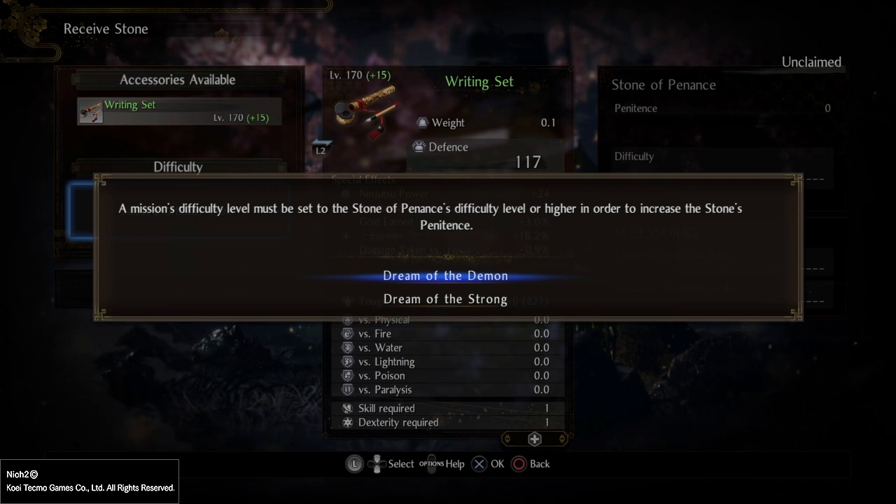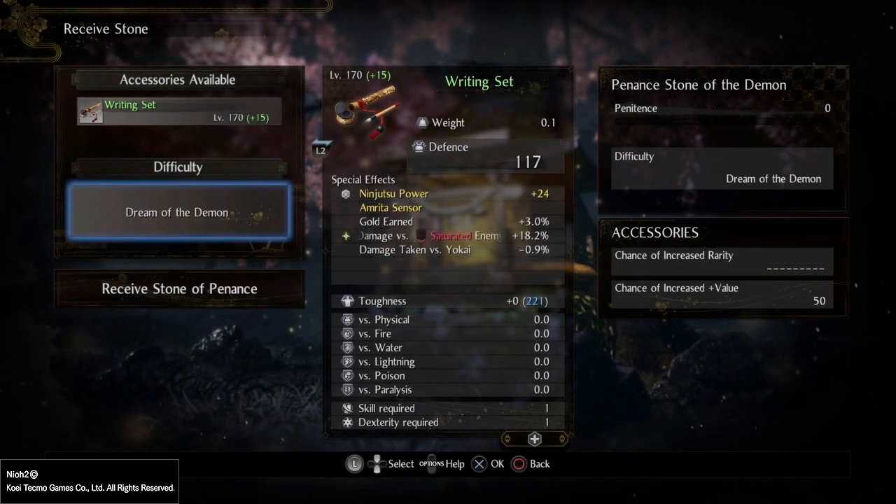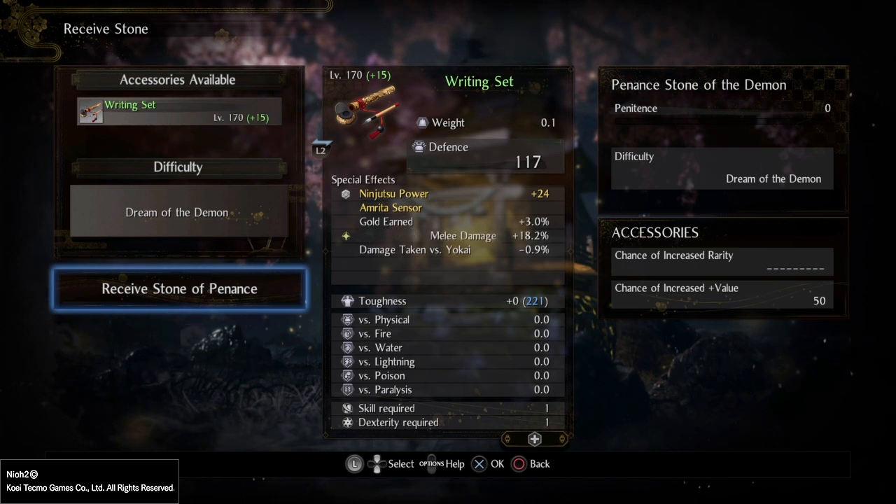If you're a veteran, you will want to finalize your missions on Dream of the Demon — the Darkness in the Capital mission — so you can move on to Dream of the Wise. If you're a newer player, go to Dream of the Strong. So select Dream of the Demon, and what you have to do now is receive the Stone of Penance by activating this, and you will lose this accessory temporarily. It will be gone from your inventory, and a bar will appear in your mission whilst playing on Dream of the Demon.